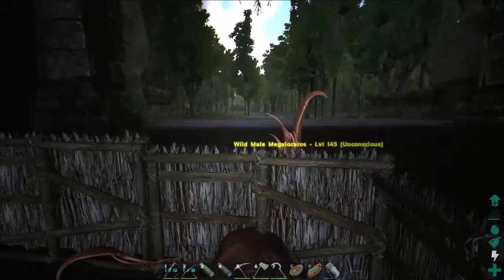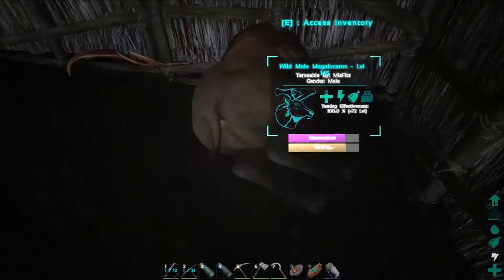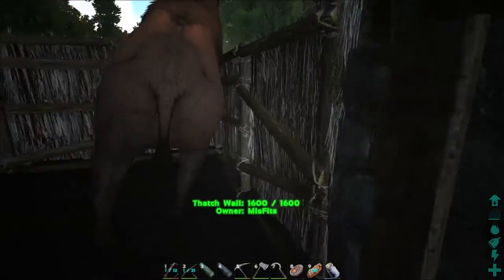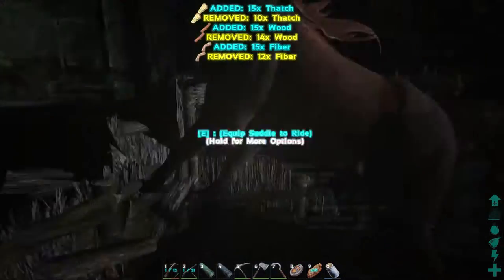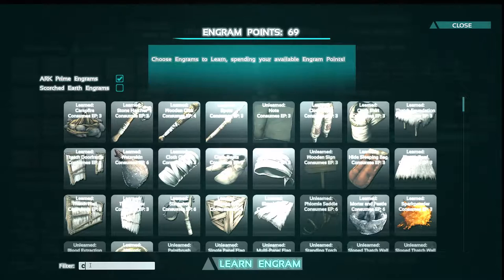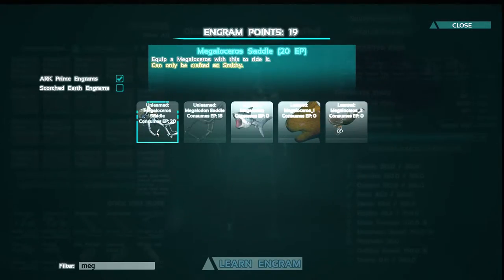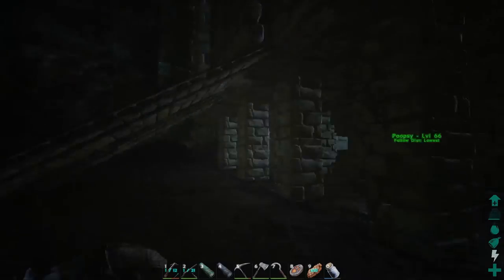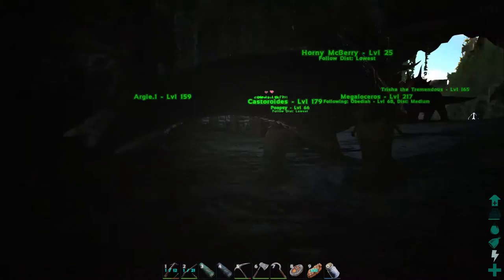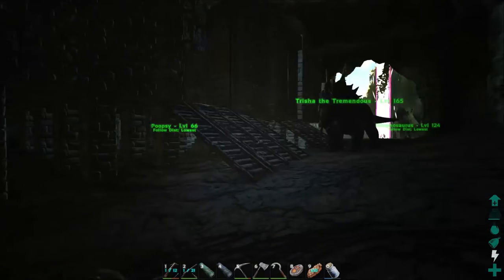All right, this guy is about to be up any second now — and there it is! What did it come out as? Level 217! That isn't bad at all. Okay, so now I think it's time to make the saddle. Have I learned the castoroids saddle yet? Oh, we might have enough for the megaloceros saddle already — we are one short. We're so close to leveling. Let's make the castoroid saddle first. Wait, is he on unfollow? I don't believe I unfollowed you — where'd you go, bud? Megaloceros — okay you sit, stay on passive.